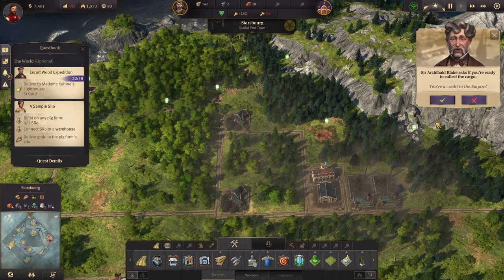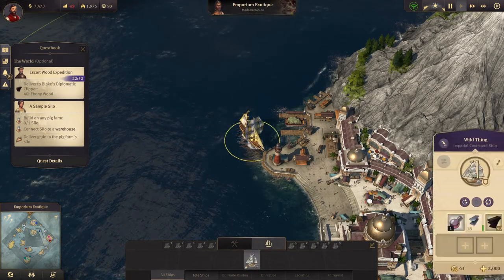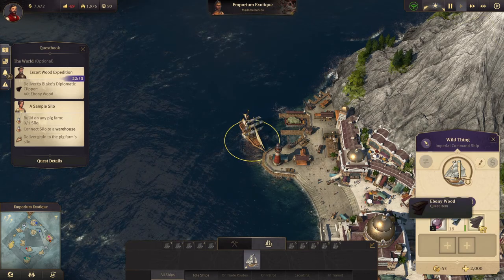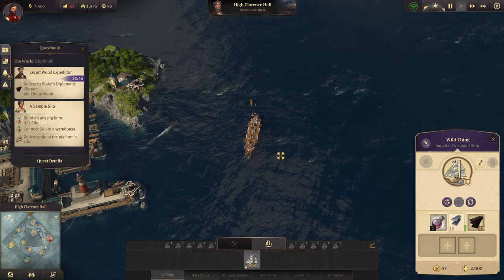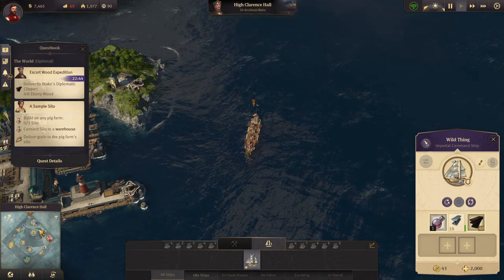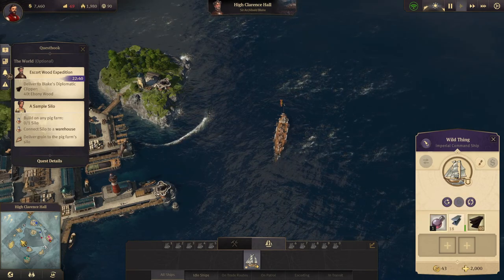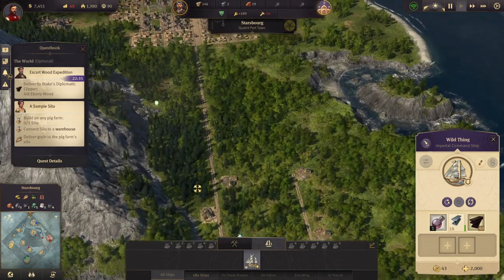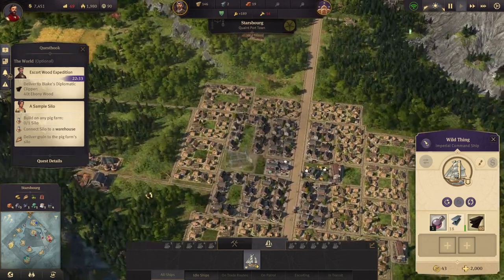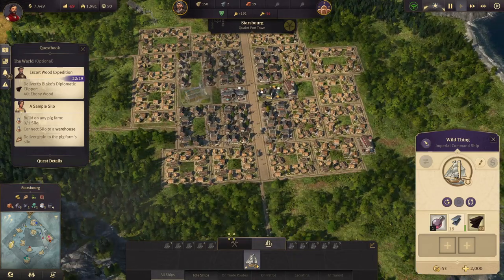You are a credit to the empire - deliver to Blake's diplomatic clipper, that's over there again. What is it - ebony wood? I really want to get this island settled, but we don't have a ship to do it right now. We need more workers.